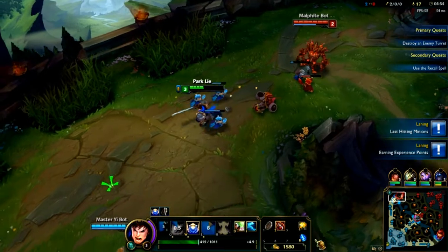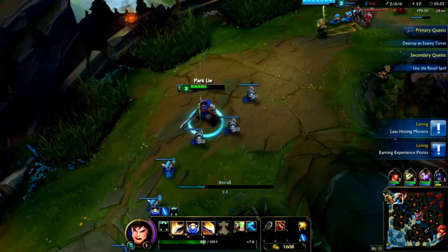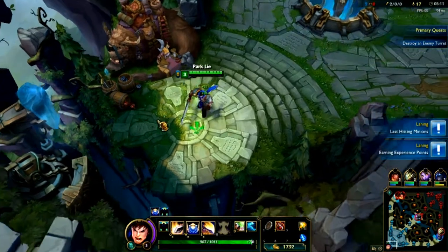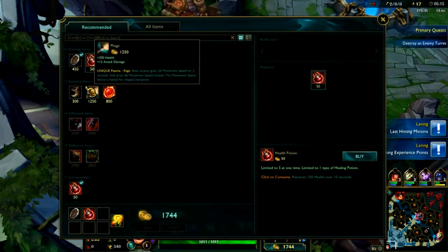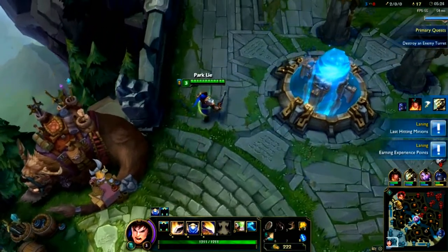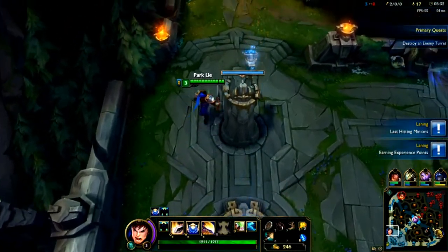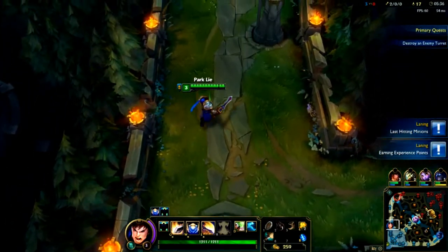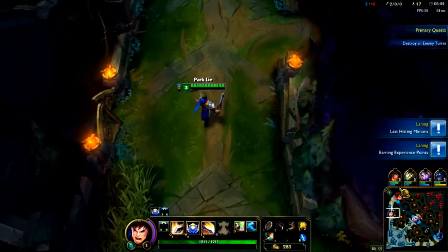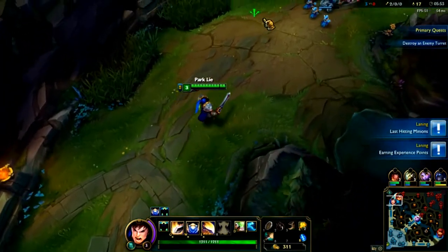If you have this much gold already, you need to back. I already got two kills, I'm already ahead. If you need to recall, like it said in the basic tutorial, you hit B on your keyboard. So now we're gonna have to buy. You just go ahead and do the essential item, because we actually have enough to upgrade. The bottom turrets are weaker than mid and top — I don't know why, but it puts more incentive to get the bottom tower since the other two take a bit longer.